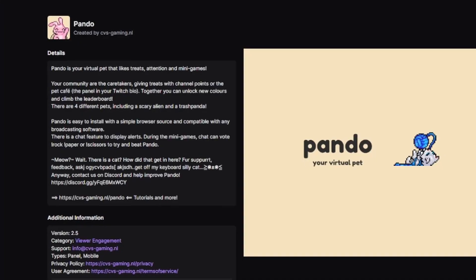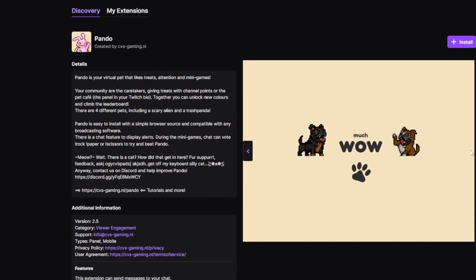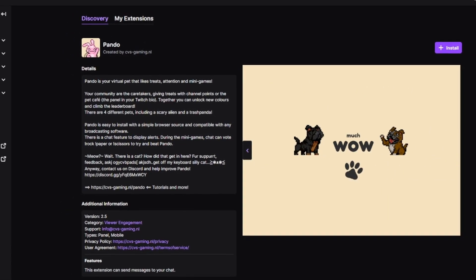Coming in at number six, we have Pando. This extension allows you to download it, attach it to your Twitch, and gives you a small creature or animal in the bottom right or left of your screen that's going to greet viewers when they come in. It's also going to thank people for follows and many other things. This is a very good option if you have a cute vibe to your stream or if you just like what they have to offer. It makes things a little bit fun, and if you miss greeting somebody, this little pet's going to greet them for you.